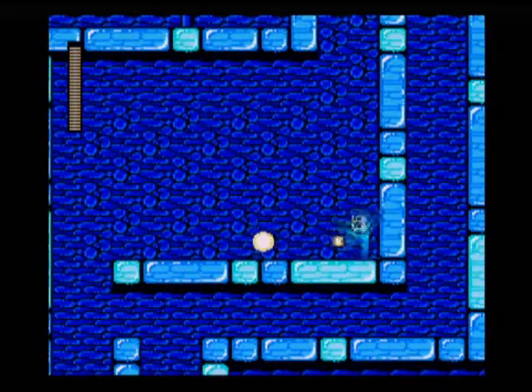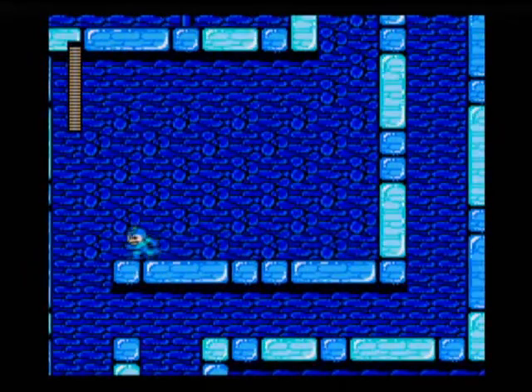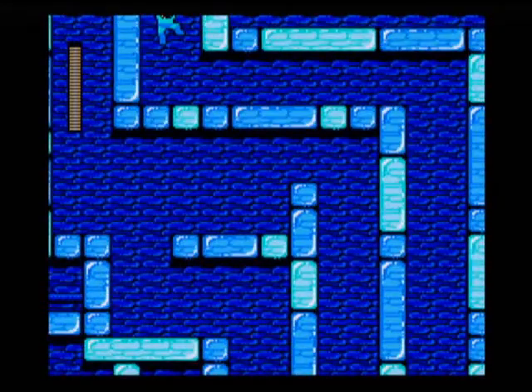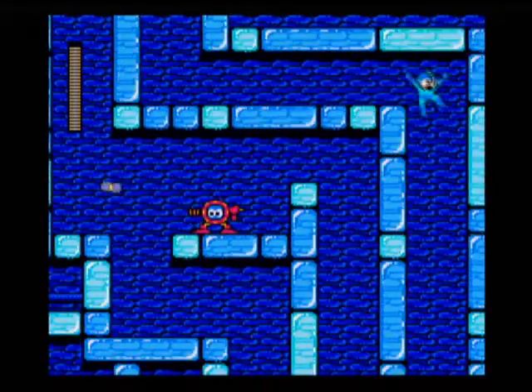Those jumping little mechs there you need to shoot with the air shooter. You can usually take them out in one hit. And then the guys on the ground, I usually like to just rapid shoot them down real fast.